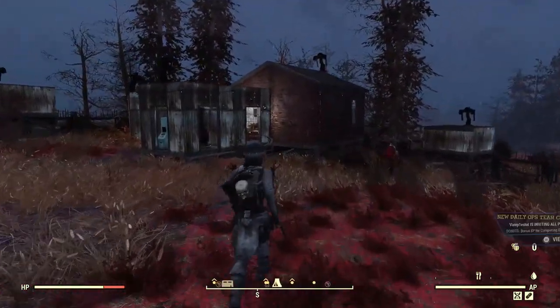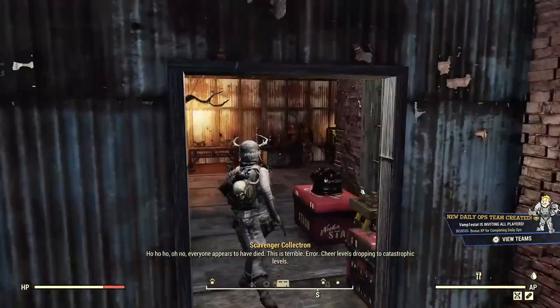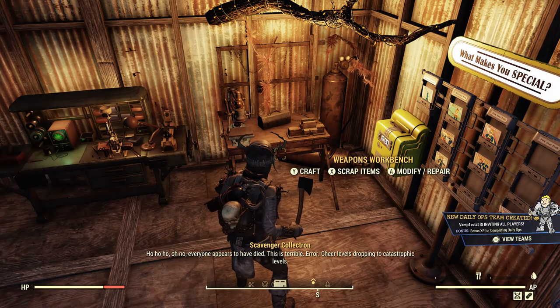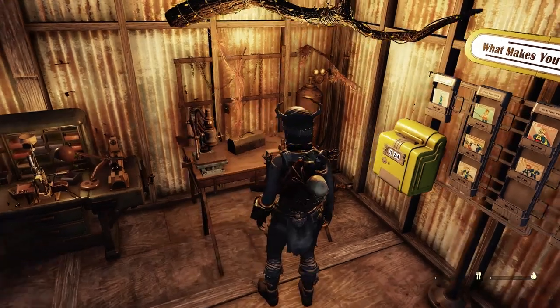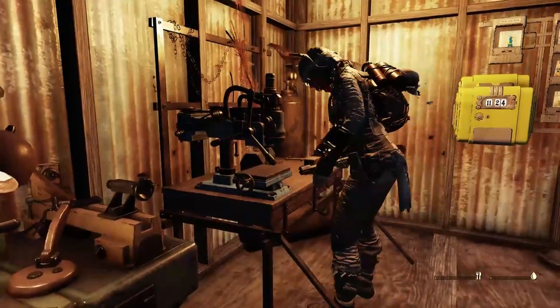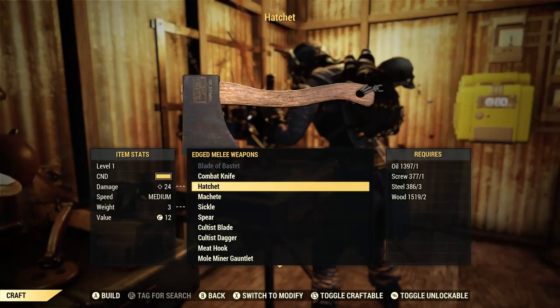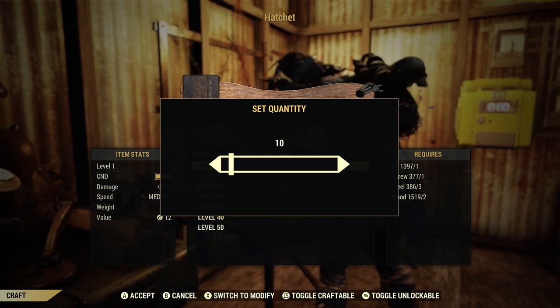Now let's go over its modifications. The hatchet only has one modification. To get it, just like with any other weapon, you have to scrap the same type of weapon a certain number of times and you will unlock the modification.